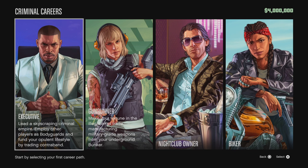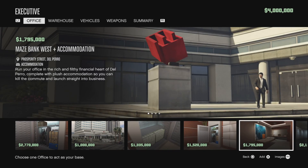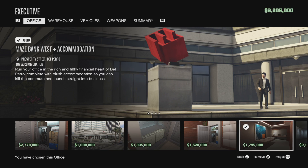As soon as you go into GTA 5 there are going to be four pathways: Executive, Gun Runner, Motorcycle Owner, or Biker. The first one — Executive — is the best one to pick. You want to pick the Maze Bank plus accommodations, because that's going to allow you to spawn there when you join a GTA session.